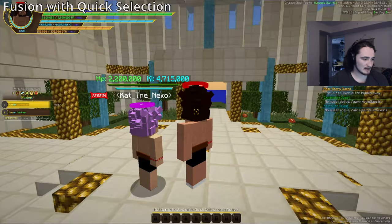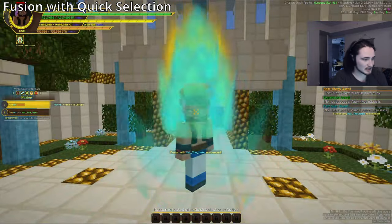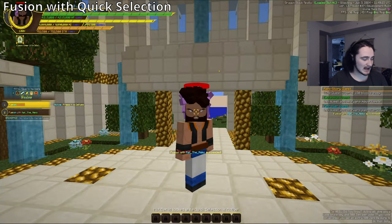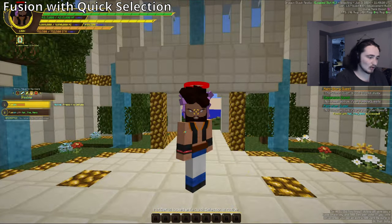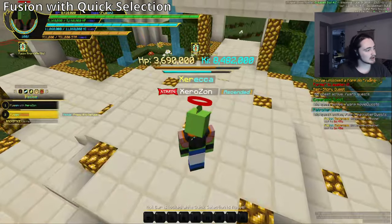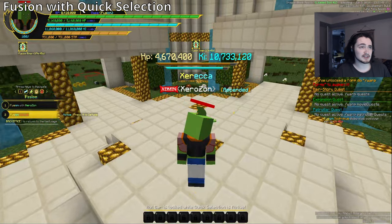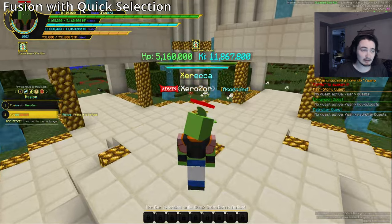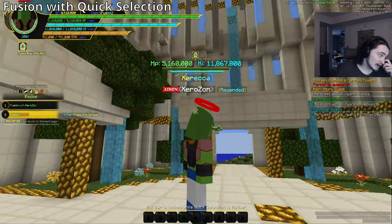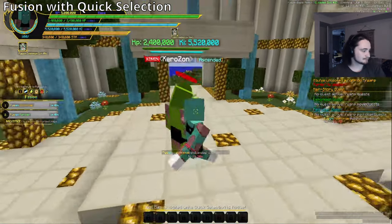I'm going to show you how fusion works now with quick selection. You just open quick selection, go to fusion, and do it right there. If you want to cancel, you can hold it down or press H. The fusion partner can also press H, and there's a fusion cancel button in the quick selection as well. On the partner's screen, you'll see 'Fusion Cancel' on the side, and the controller's name at the top.